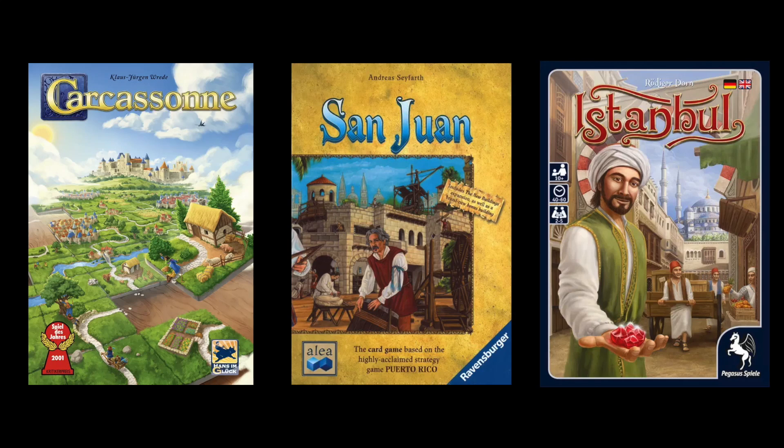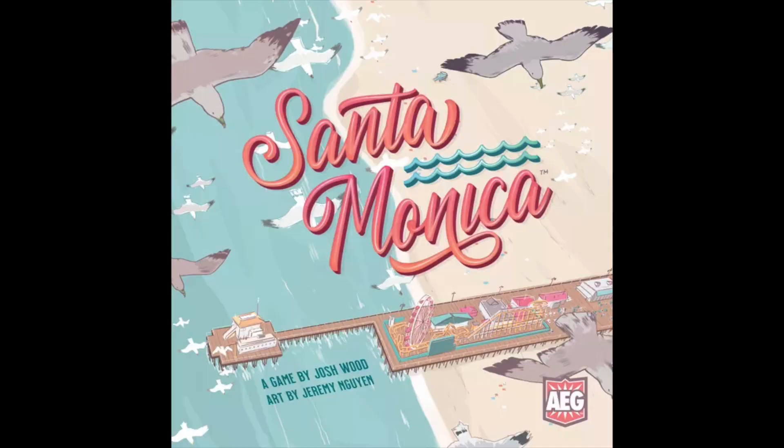Our first contact with a game is often the box cover and title. With Santa Monica, AEG has taken the well-worn approach of picking an as-yet-unused city and naming the game after it. It worked for Carcassonne, San Juan and AEG's own Istanbul. As a geography dunce, these names mean little to me, so I'm totally reliant on the game art to sell the theme. That said, Santa Monica has a very strong beachy vibe — it feels like a vibrant coastal city, so I don't begrudge it the vanilla title too much.